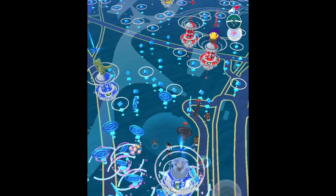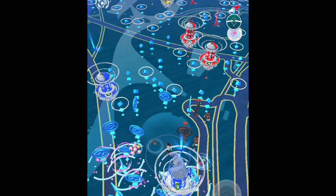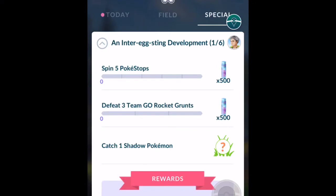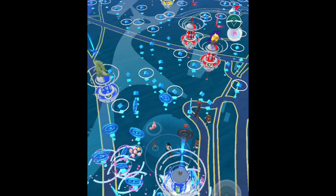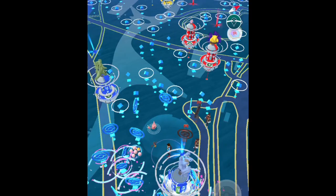Once you have the Super Radar, use it, find Giovanni, and defeat him — you will get your second or third Shadow Mewtwo. Then, once you get it, complete 'An Inter-Extinct Development'. At the end of that special research task you will be able to get your second or third Shadow Mewtwo. Hopefully I was clear and was able to help you guys out. Peace.